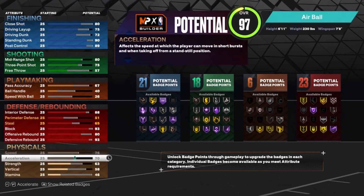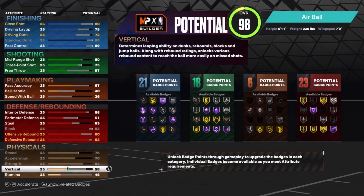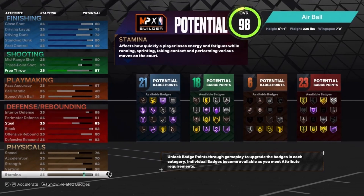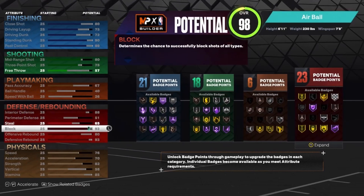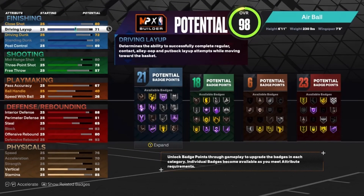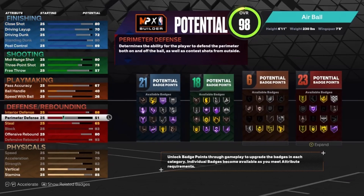For the physicals, max out the speed, max out the acceleration, max out the strength. Also, one thing I forgot — put the driving layup down a little bit, get that to 70. Then put the rest on stamina.